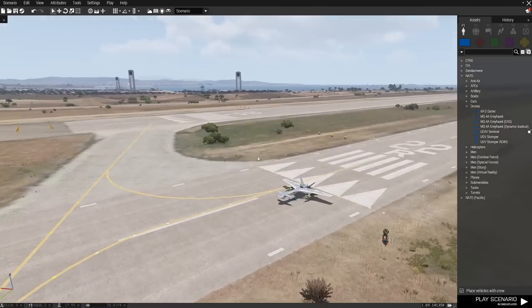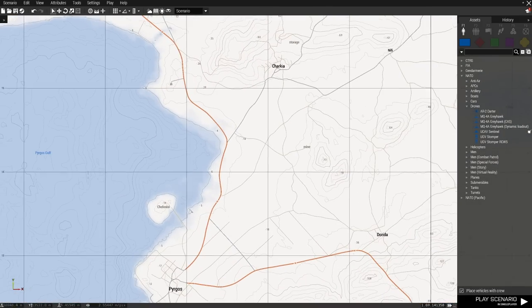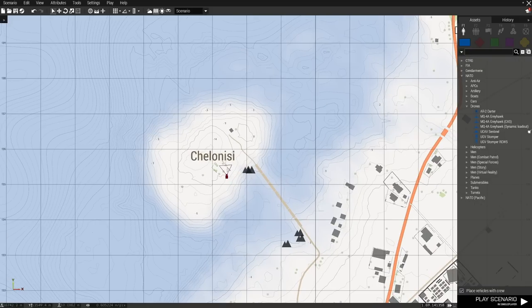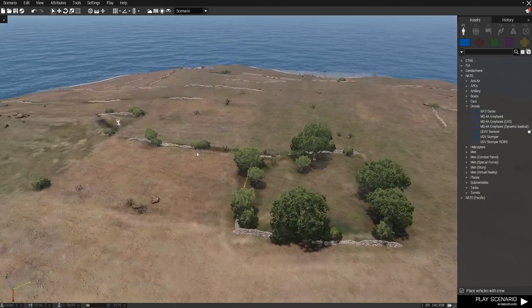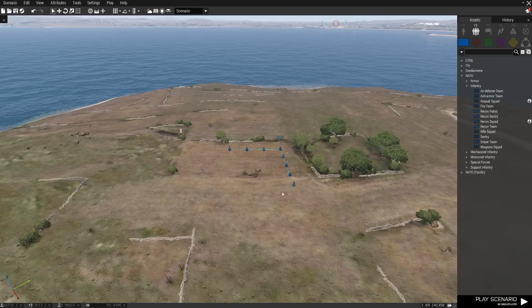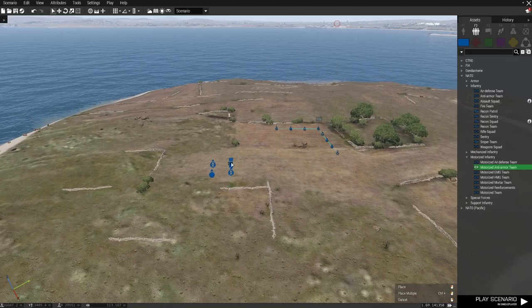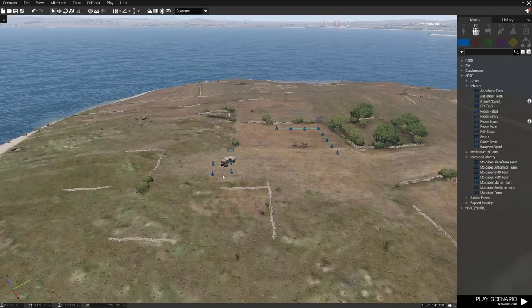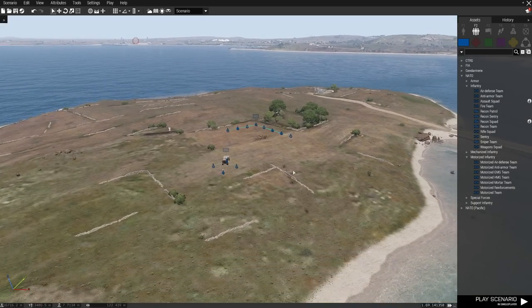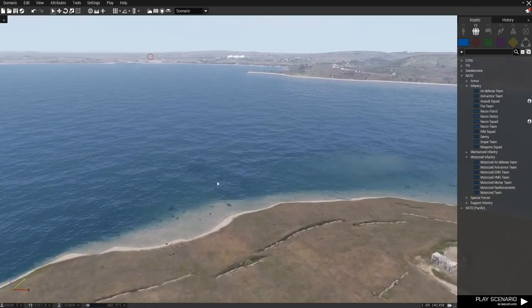Just to give us something to actually look at, I'm going to go back to map and focus on this little island down here. Middle mouse to get there. Just because this is a tutorial, I'm going to put down some standard Blue Force guys, and maybe a motorized anti-armor group as well. We're not going to shoot, it's just to give us something to look at — just to highlight that there are things on the ground.